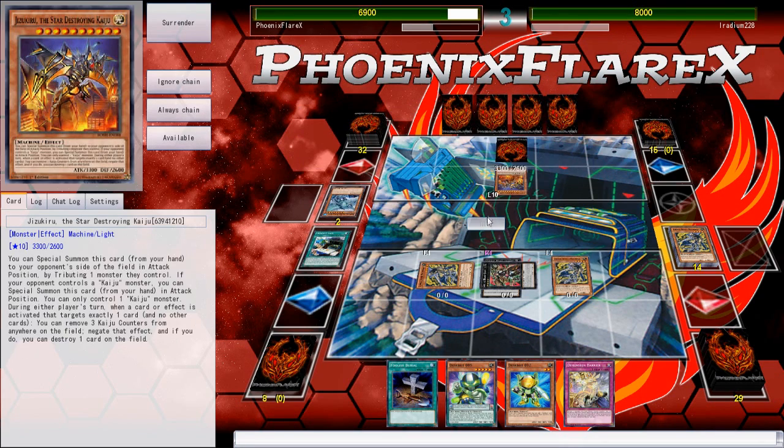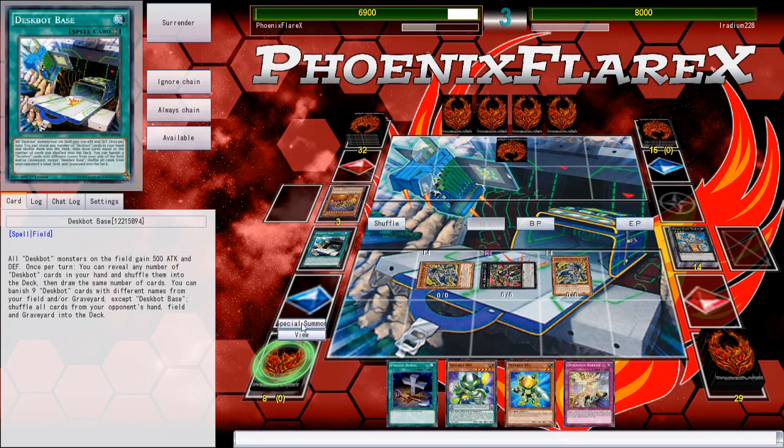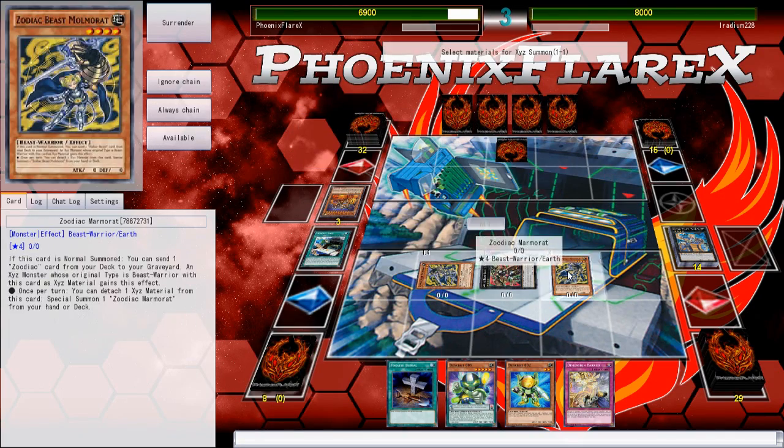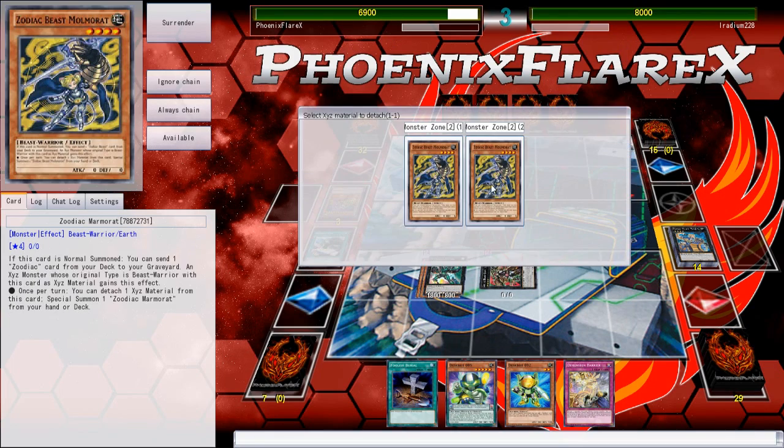This Drancia is going to suck because it only has one material, but at least I'll be able to deal with this Jizekiru. He's going to be able to Kaiju me again next turn anyway, so I don't really care about the Drancia having materials under it, because it's going to not really exist for much longer.